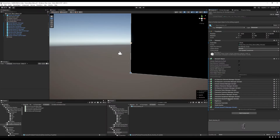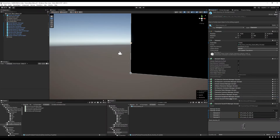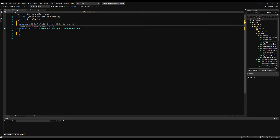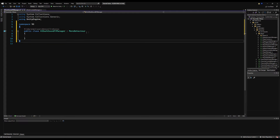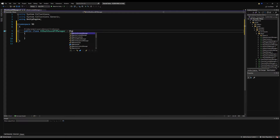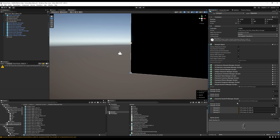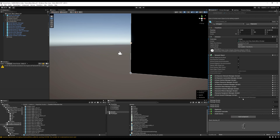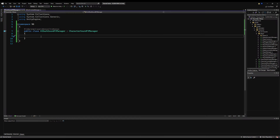I'm going to give him a script called AI Dirk Sound Effect Manager. I'll comment out some code for now, drag it where the other Sound Effect Manager was, drop in my namespace, erase Start and Update as per tradition, make this derive from Character Sound Effect Manager, and copy the damage grunts over so we don't have to manually drag those in. Then I'll remove the old component so we only have Dirk's.